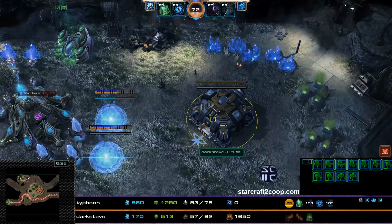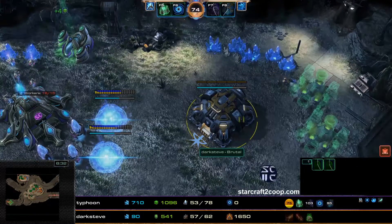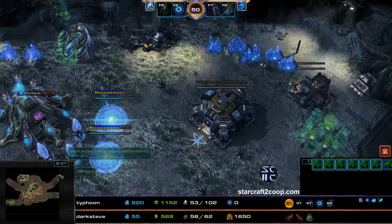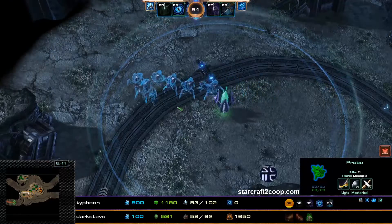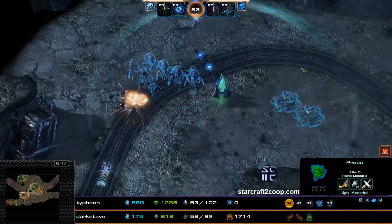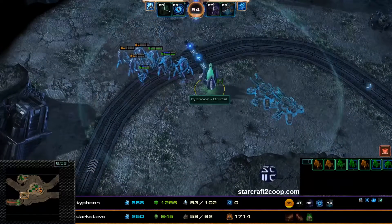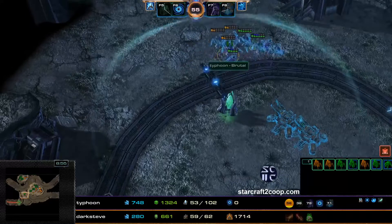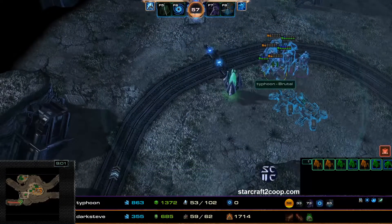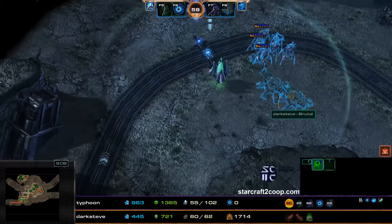Swan is finally starting to mine from their expansion, and the SCV gets moved onto the Vespene Geysers. Swan does need a little bit of gas rather than the minerals he's currently short of. Borzun has warped in a Dark Pylon — Dark Pylon range is kind of good, giving a little bit more cover. But personally, I find that the Black Hole Duration mastery is a lot better.